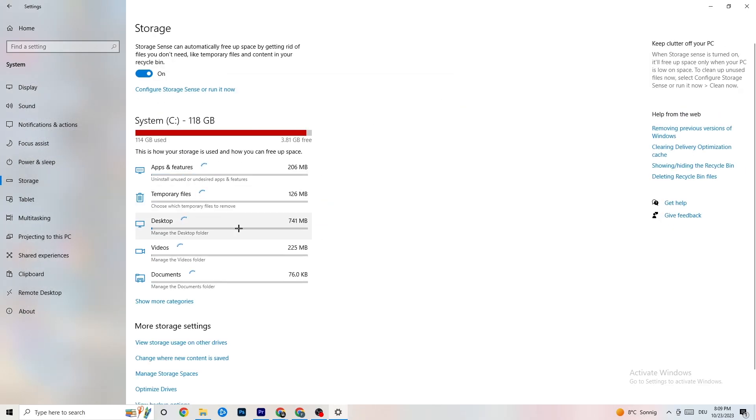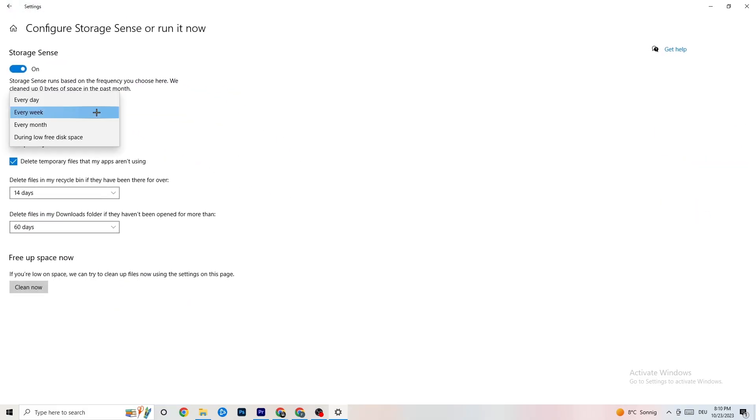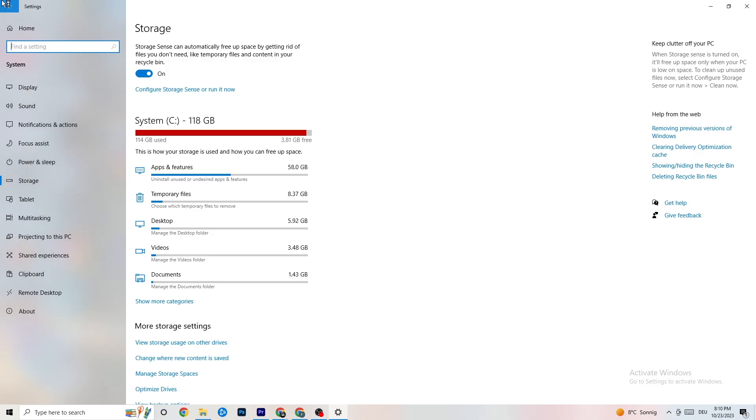In Settings, go to 'Storage', click 'Configure Storage Sense', and click 'Clean now'. This will clean every temporary and trash file on your PC. Go back to the main Settings page when done.